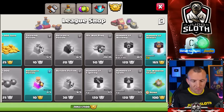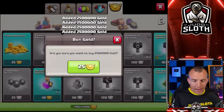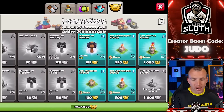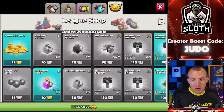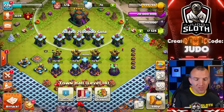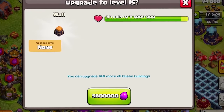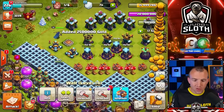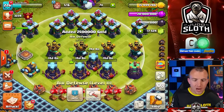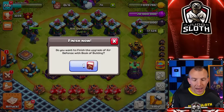Now I'm going to be using a fair few of my league medals. This will keep the cost down. If you're using league medals, I would always recommend the hammers followed by the wall rings — but I'm not upgrading walls in this one, just the defenses. If we take a little bit of a look: 5.6 million times 144 — I'm not even going to try and do the math. That would be expensive.